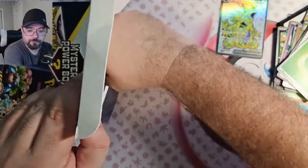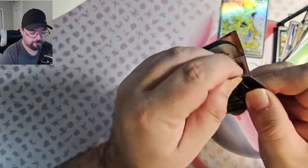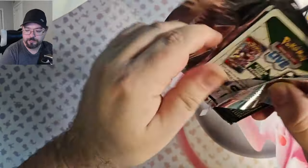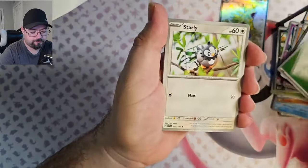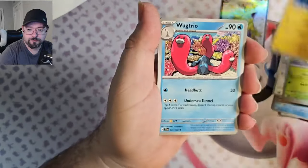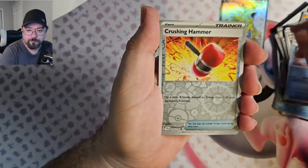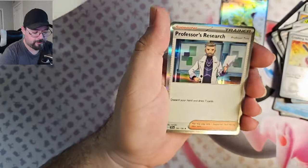The last pack in this box is a Skyline Valley Base. Looks like we didn't hit one of those chase packs in this, but it was still fun. Maybe we'll hit something good in here. We got Lechonk, Starly, Tarantula, Wachtrill, Wugtrio, Judge, Floatzel, Crushing Hammer Reverse. We got the Spide Ops EX — that's good. And a Professor's Research.